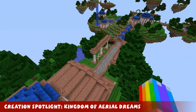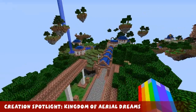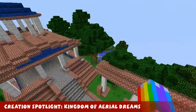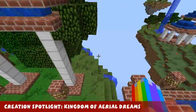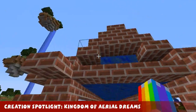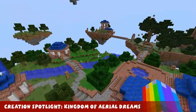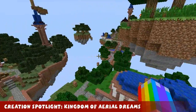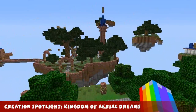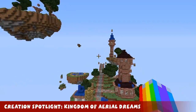Welcome to this week's Creation Spotlight. This week's creation is by the Eventards, and it's called the Kingdom of Aerial Dreams. Basically it's sort of a Sky Kingdom, and it's got a nice lot of cobble, brick and lapis combined to make a pretty good looking area here. Plenty of floating islands and plenty of random buildings dotted about. It's a pretty cool little kingdom they've built. Let's go and have a look over here quickly, see what else we've got.